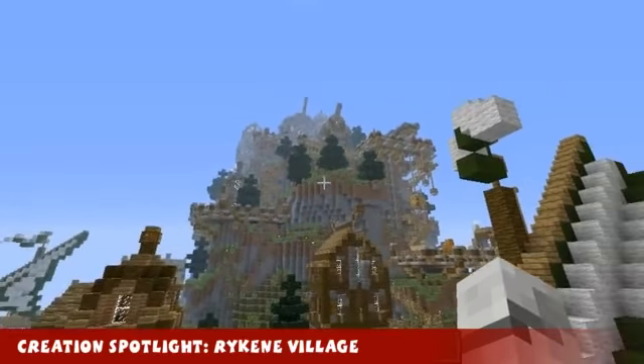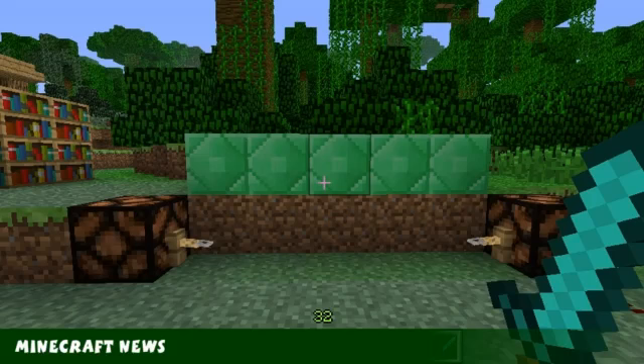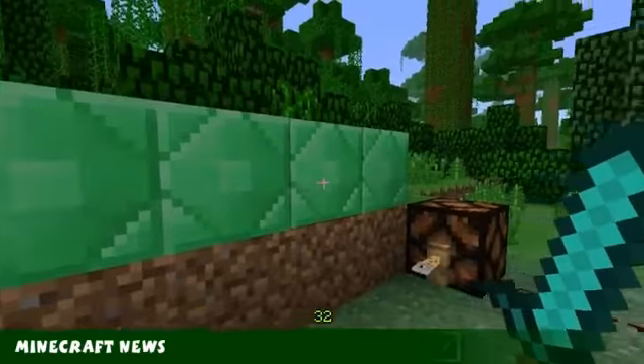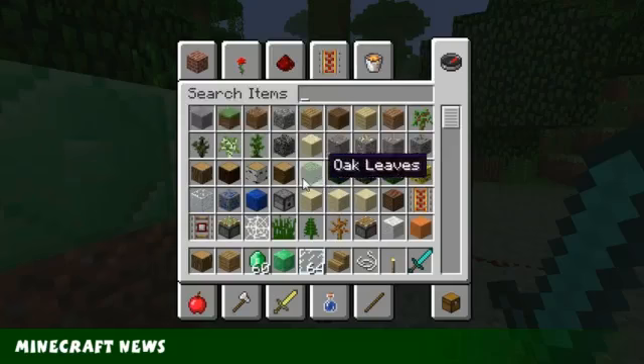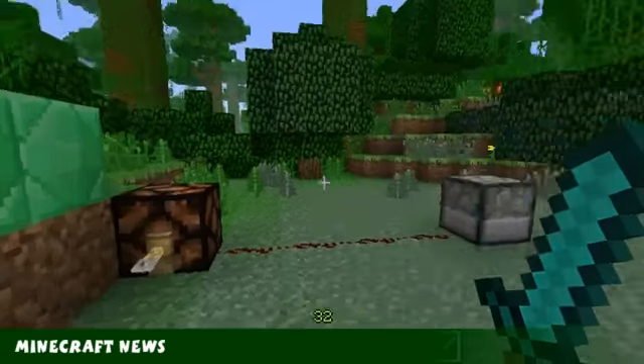This is the Rykeen Village - links in the description below. I'll be back next week with a new creation spotlight. Coming up next, we've got the Minecraft news. It's time for the Minecraft news. First of all, emeralds can now be made into emerald blocks. Also, emerald ore spawns in clusters of one - it's pretty rare, but it spawns at a higher height now. They also added a new creative inventory in the snapshot last week on Friday. I can't cover a Friday update because I record on Thursday to get it out for Friday.